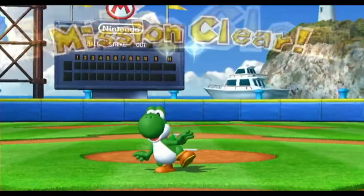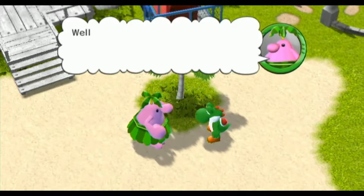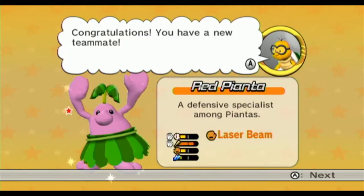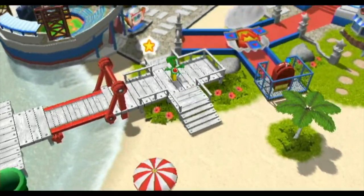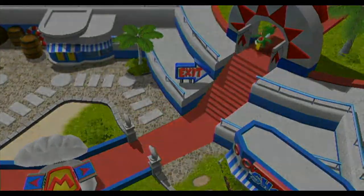Easy peasy. Well, if that don't send my palm tree spinning — you did it. I'm with you all the way. Let's give him what for. A defensive specialist among Piantas. Let me make sure I'm not missing anything here. Can't really do much. I think that's the only one we can do with Yoshi here.